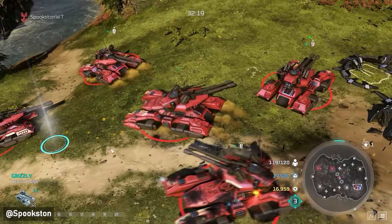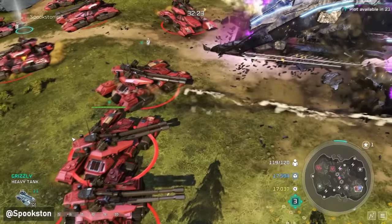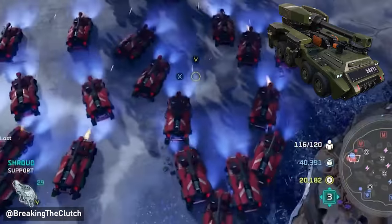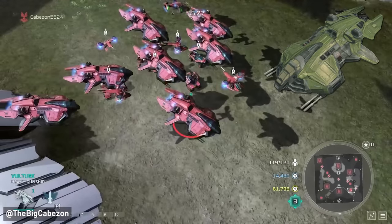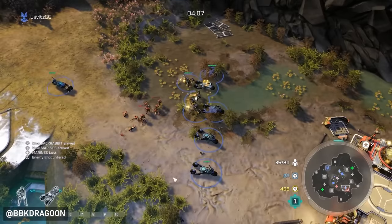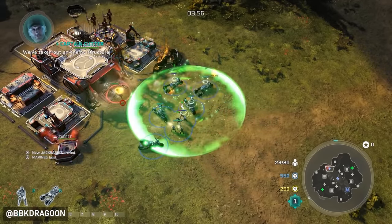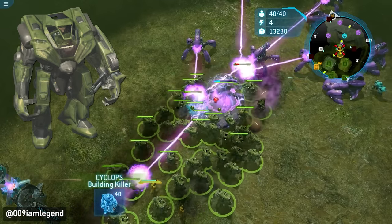Briefly covering Halo Wars 1 and 2, there were some cool UNSC vehicles introduced in those games, like the Grizzly, the Kodiak, the Wolverine, and the Cobra. There were also different flying vehicles like the Vulture, the Nightingale, the Condor, and the Hawk. In Halo Wars 2, a new vehicle called the Jackrabbit was introduced — essentially a faster scouting ground vehicle — and there was a different type of mech called the Cyclops.